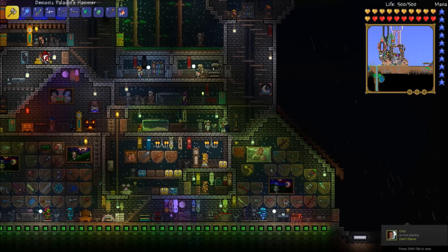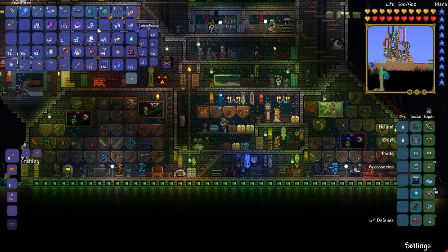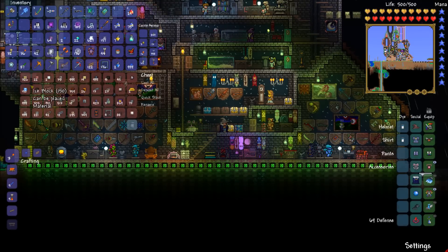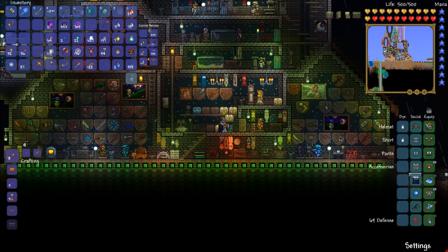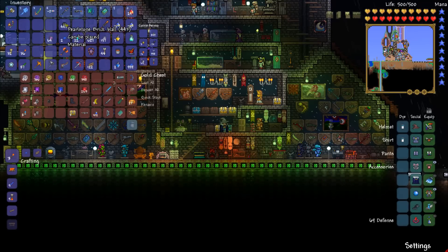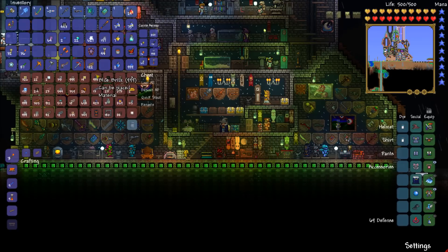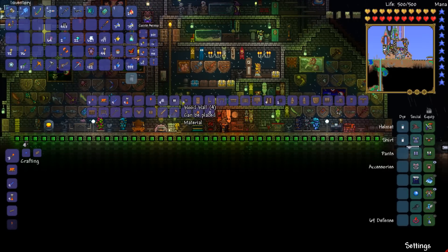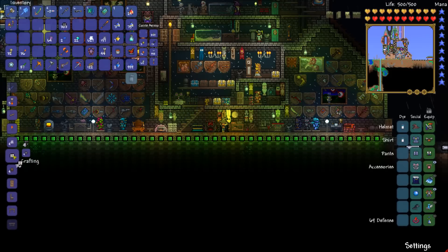I'm thinking somewhere right outside. I need some dirt. I always throw away dirt so I never have any — I think that's what's happening here. Let's actually just quick stack everything away. This one — quick stack — amethyst can find a home, beautiful pearl stone brick wall.